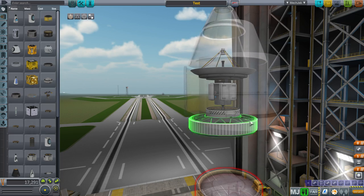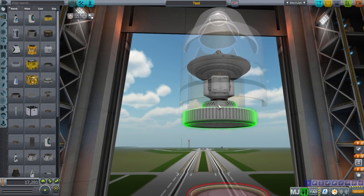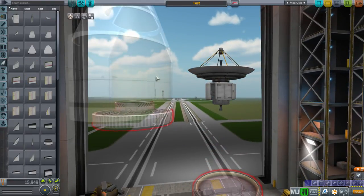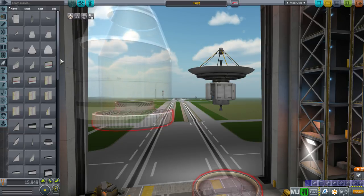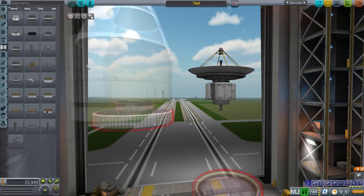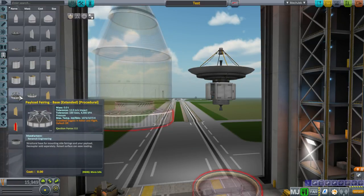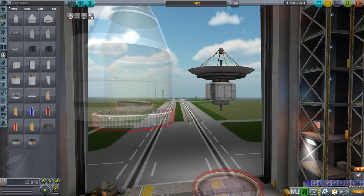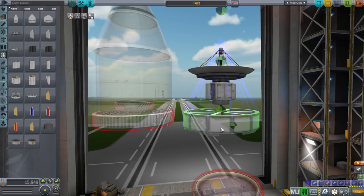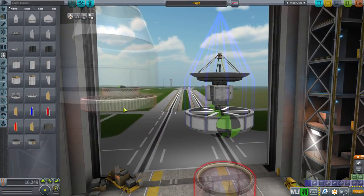One thing about procedural fairings: in Realism Overhaul, the procedural fairings have a decoupler built in. If you use procedural fairings without Realism Overhaul, they do not have a decoupler. There are two fairing bases - the flat one is most like the stock one. They function the same way. And what you want are the fairing pieces. One of the benefits of procedural fairings is you have different fairing textures, and you'll have more with the additional texture packs.